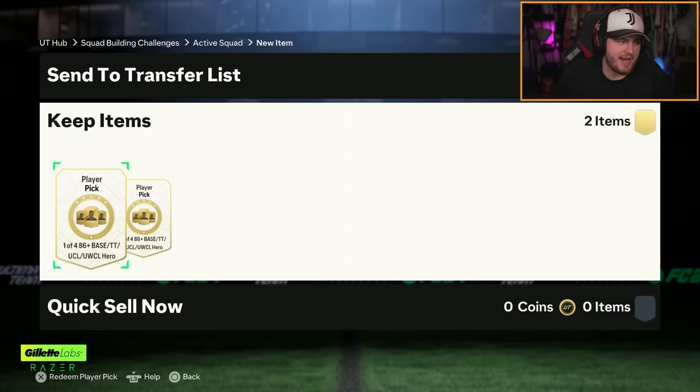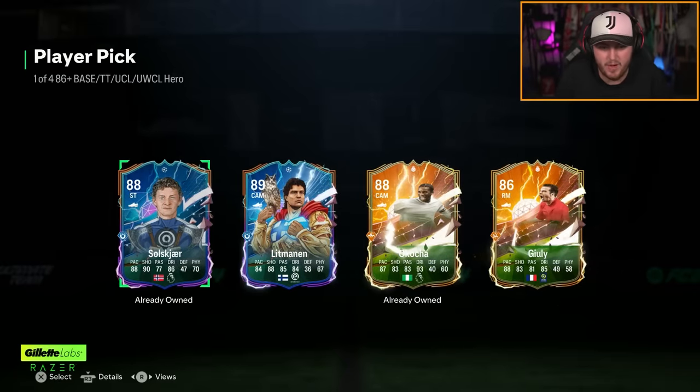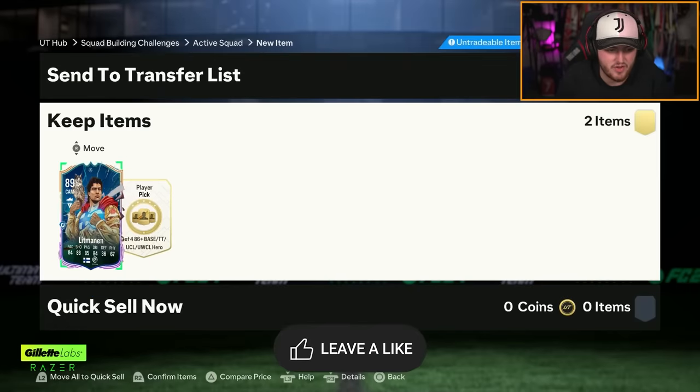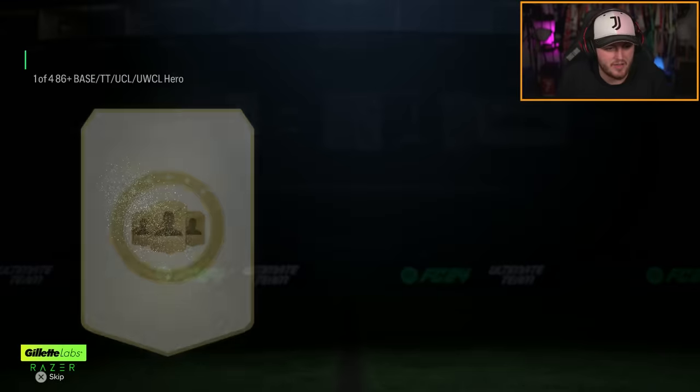I don't really care too much about hero content unless it's Ginola or Yaya Touré — I don't think anyone else really gets into my squad. We'll open them anyway. Okotja, Litmanen — Litmanen's the pick there as well with the highest rated. These are pretty much just fodder.